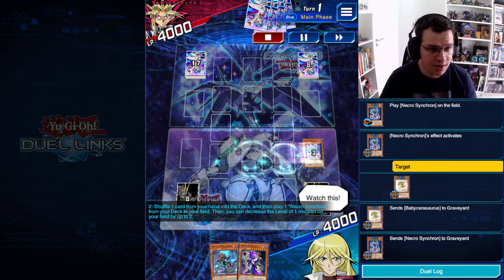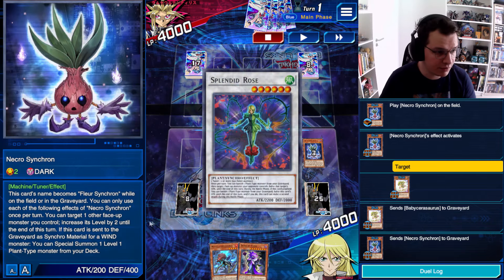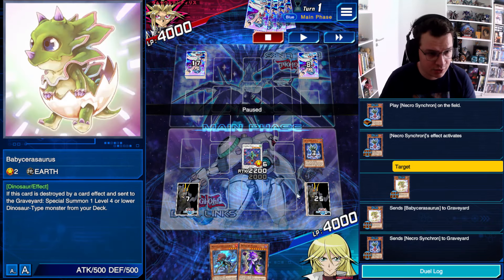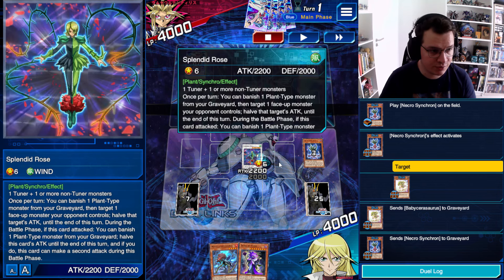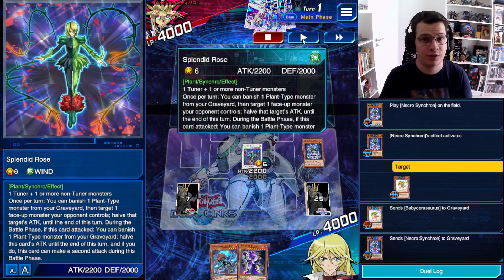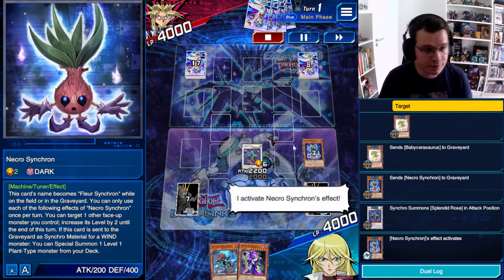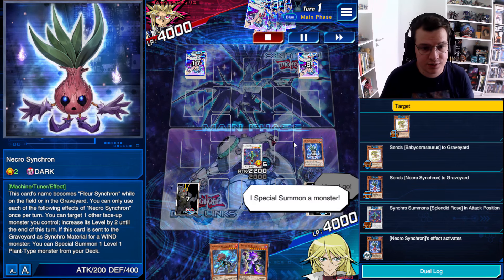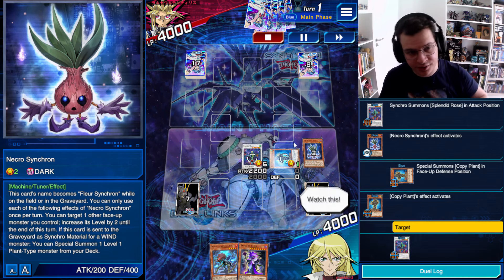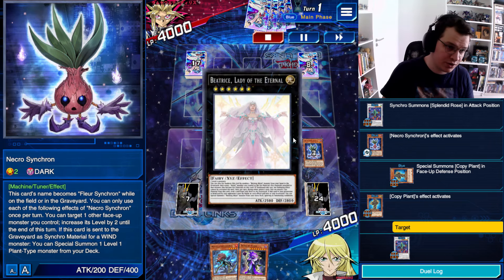I'm going to activate the Revolution Dupler Scale to put a Necrosynchron on my field. I'm going to use the Necrosynchron effect to raise the level of Baby Sarasaurus by 2, which allows me to Synchro into the level 6 Planted Rose — that's a very little trick for you out there, Baby Sarasaurus works pretty well with Necrosynchron. Necrosynchron is going to summon a Carpy Plant from the deck, which becomes level 6, and then we overlay for Beatrice.